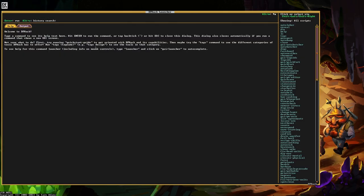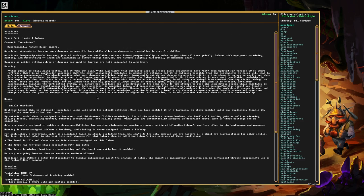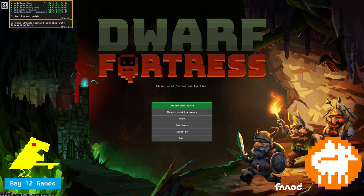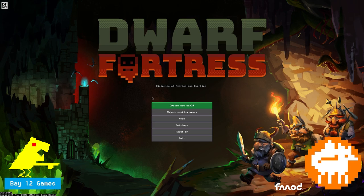Mainly, I'm going to be using it for auto labor to manage my labors, so I don't have to do that manually. Managing your labors is not a huge problem in the Steam version — it makes things a bit easier — but I'm still going to try out DfHack just to see how it goes. Hopefully it doesn't crash the game.